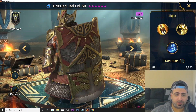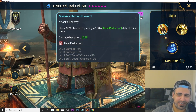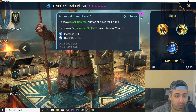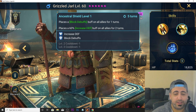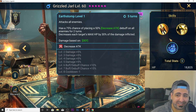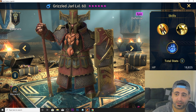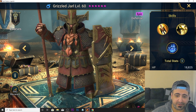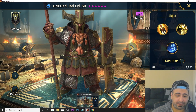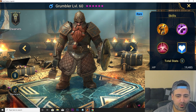Grizzled Jarl is one of the OG dwarves from when the faction first released. His A1 has 100% heal reduction. His A2, Ancestral Shield, places block debuffs on all allies for one turn and increased defense for two turns. His A3 is an AoE that places decreased attack on all enemies and decreases each target's max HP by 30% of damage inflicted. His damage is defense-based, making him one of the top epic defense-based champions — Grizzled Jarl is S tier.